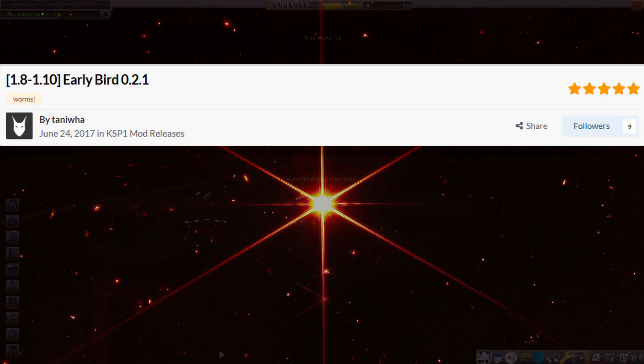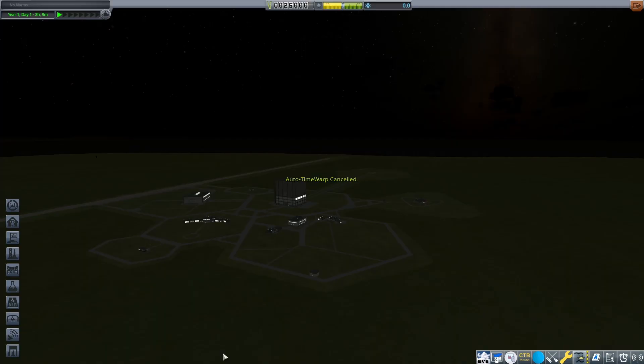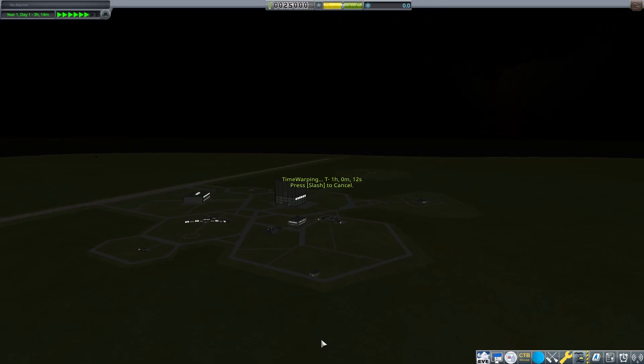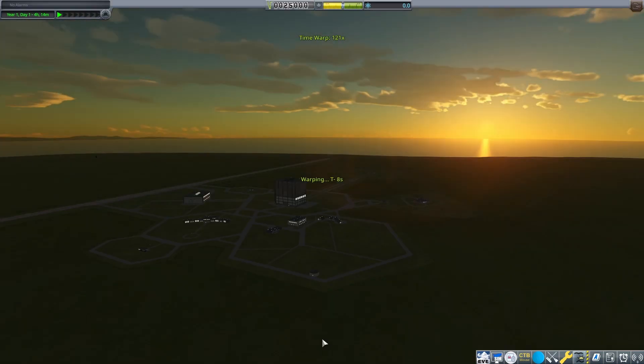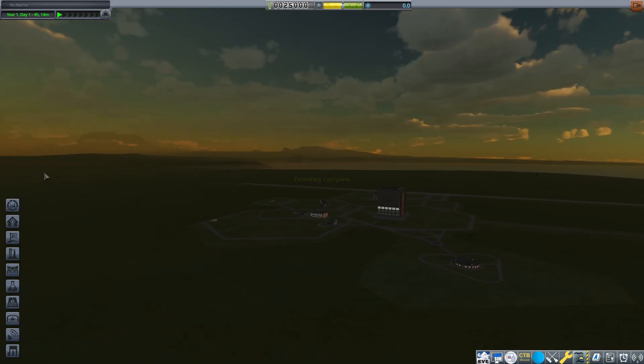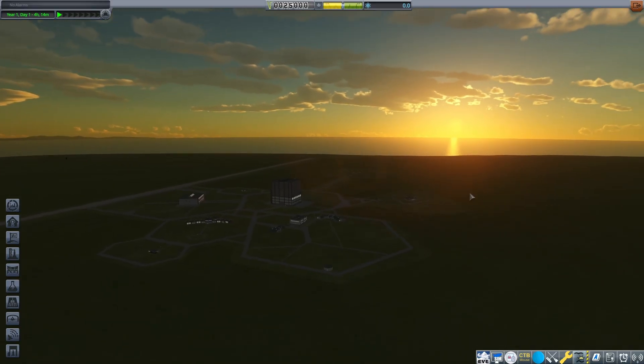When I say low impact, what I mean is that the mod doesn't have to have too much of an overall effect on the game. It may be a tool or a shortcut, but ultimately the game is just the same — just slightly more enjoyable. So what Early Bird does is it adjusts the warp-to-sunrise time. This is the standard warp to sunrise — as you see here the sun has lifted over the surface of the water and it is indeed morning.